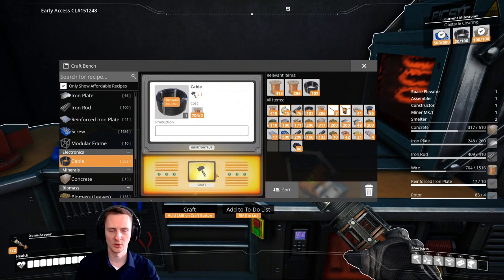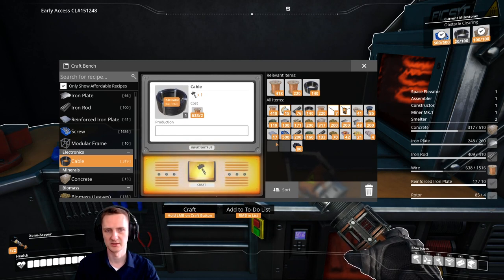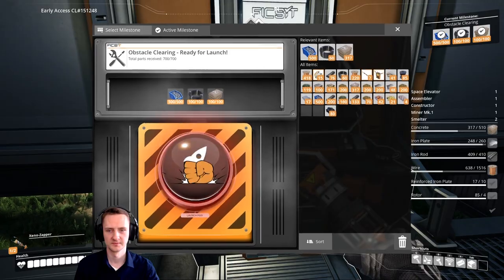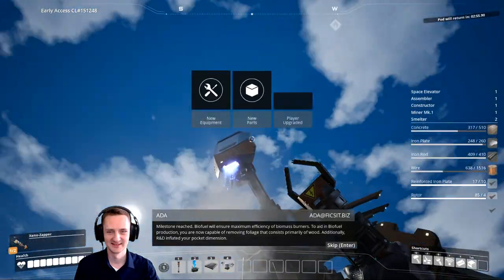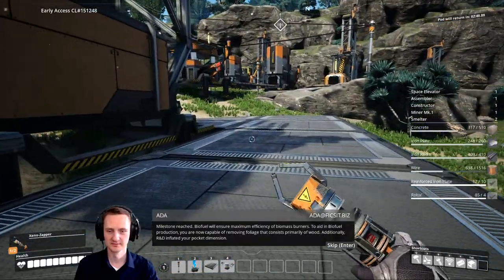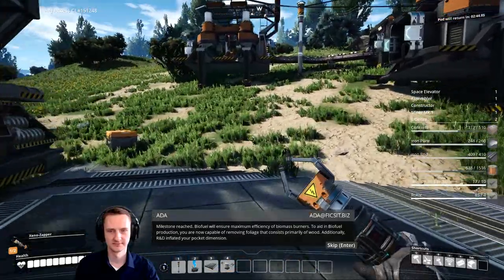Almost there — we're gonna connect this with the power. Milestone reached! Biofuel will ensure maximum efficiency of biomass burners to aid in biofuel production. We are now capable of removing foliage that consists primarily of wood. Additionally, R&D has inflated your pocket dimension.